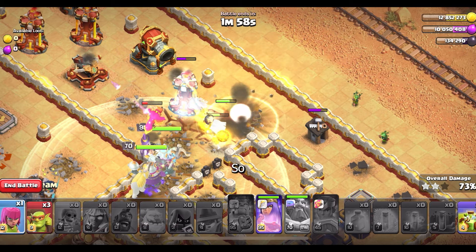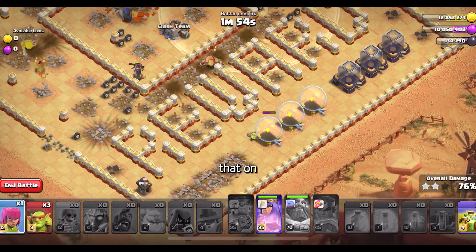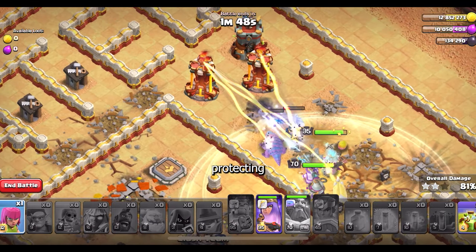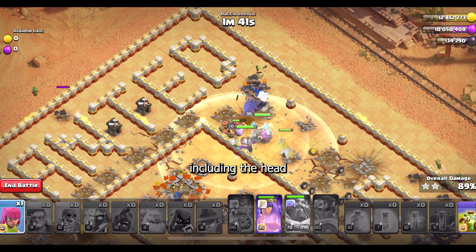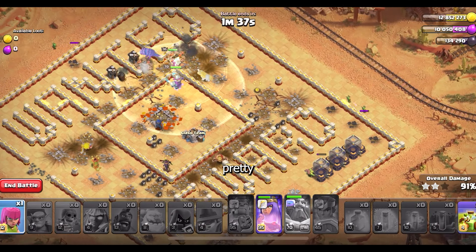Pretty much it's easy from that point on. Just make sure at the start you trigger the Grand Warden ability to protect the hog riders, and then just let them go — including the headhunter — because you want to take out the enemy heroes.